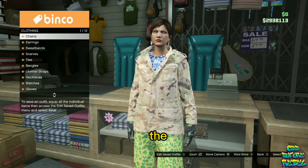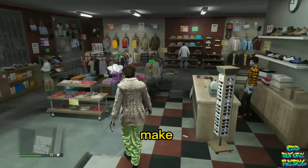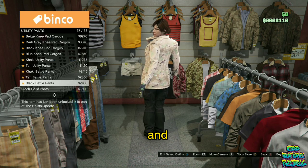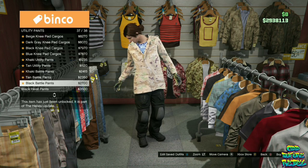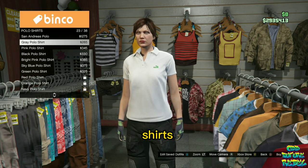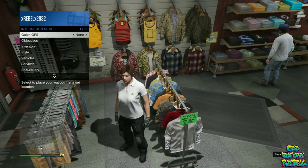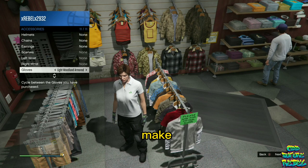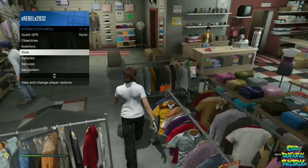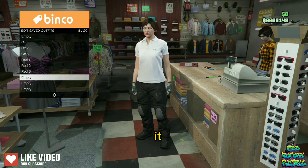Go over to the accessories, go over to the earrings, and remove the earrings. Then make your way over to the pants section, go over to the utility pants, and purchase the black battle pants. Go over to the tops, go over to the polo shirts and purchase the gray polo shirts. Open up your interaction menu, go over to Style, and make sure you have the light woolen armor gloves on. Make your way over to the front counter and save this as an outfit on slot number eight, named Blue One.